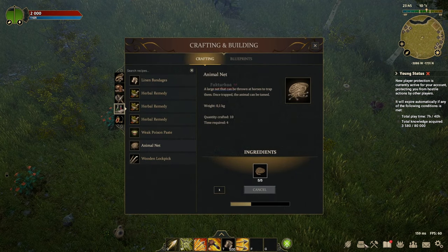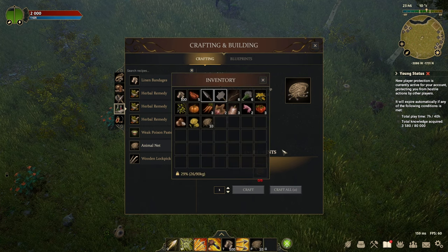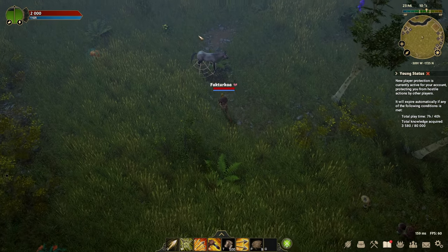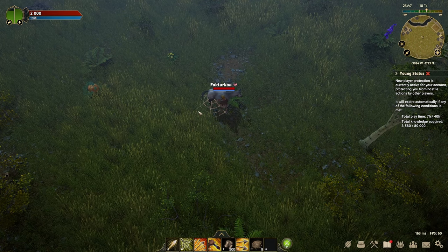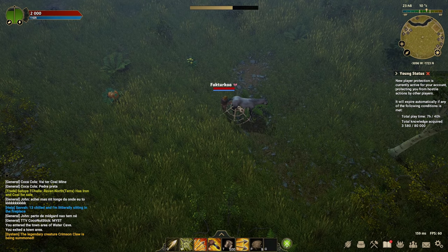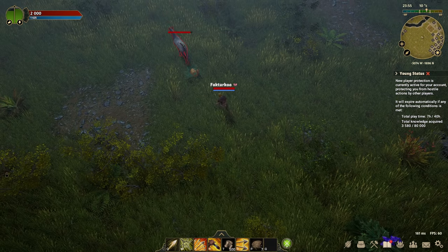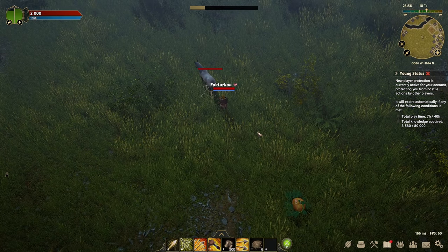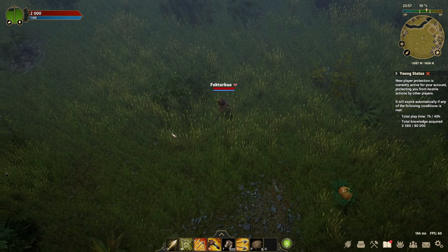Now let's talk about how to get a mount. For this we need to make a net trap from 5 ropes and also place this net in our skill slots. Find any horses in the open world and try to catch one. But remember that catching your first mount is not so easy - you will need to spend a lot of effort to catch it, but it's worth it, because thereby you get a huge extra movement speed in the open world. When you catch it, study the mount in the inventory and it will be available for use.